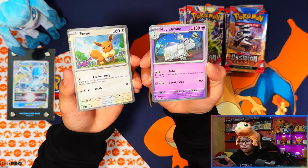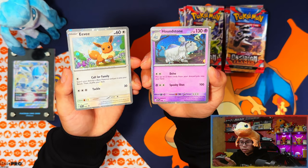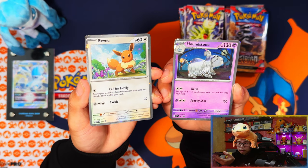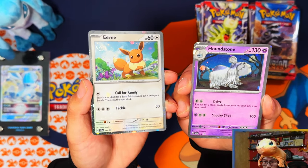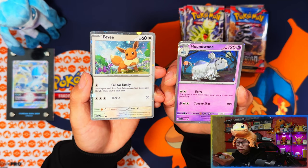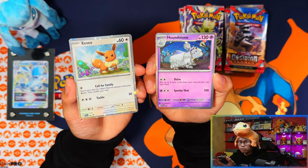Here are your promo cards — the Eevee on the left, the Houndstone on the right. For the first time in a long time, the Eevee has a swirl! I haven't seen a swirl on any promo card in so long. Top left corner — finally a swirl after all this time.